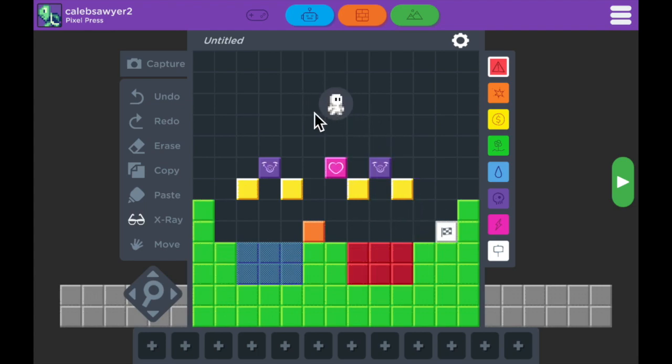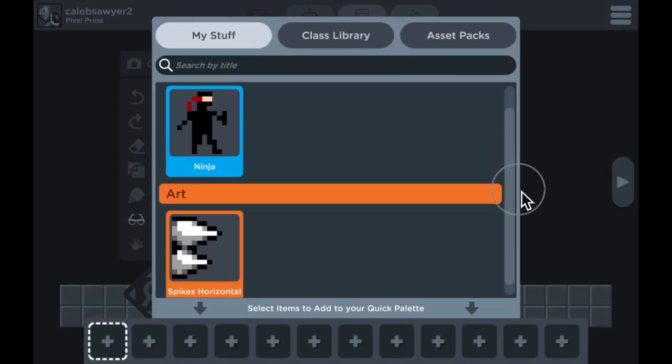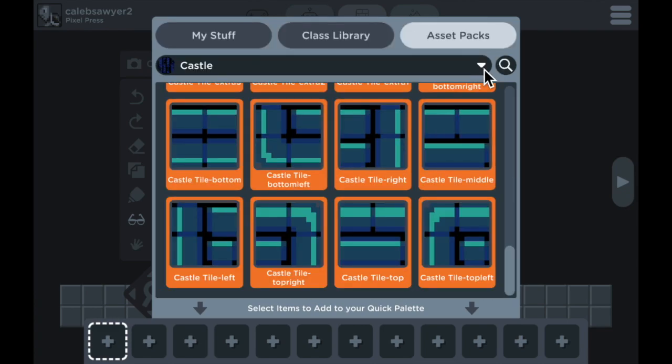If you look at this row on the bottom, that is our palette for created art. We can use this quick palette to take anything from this art tab and put it down here. You can see the art you've created, art in your class library, and art from asset packs.